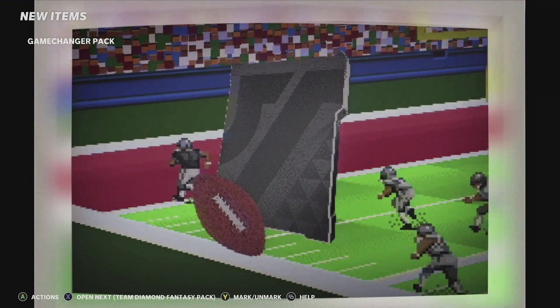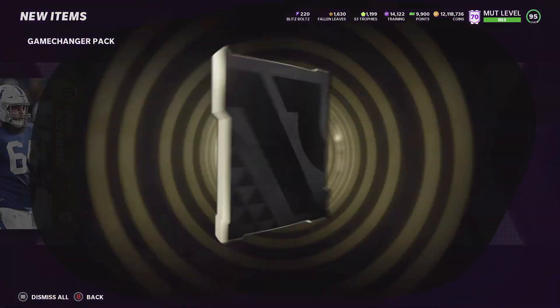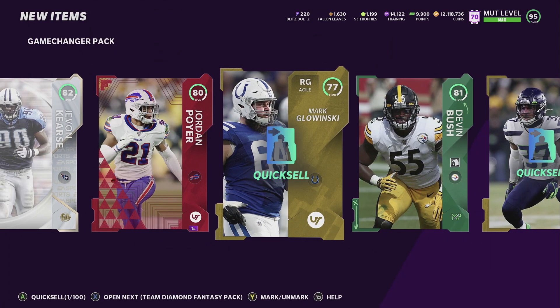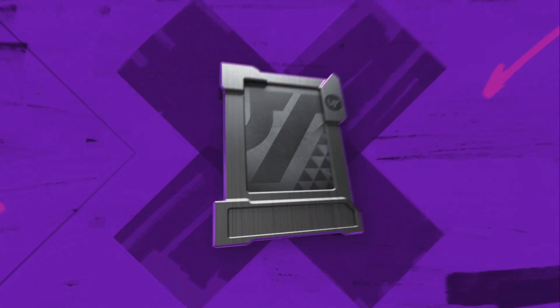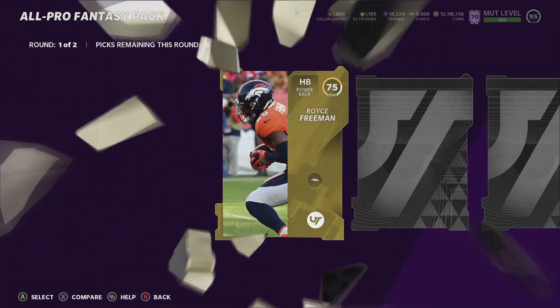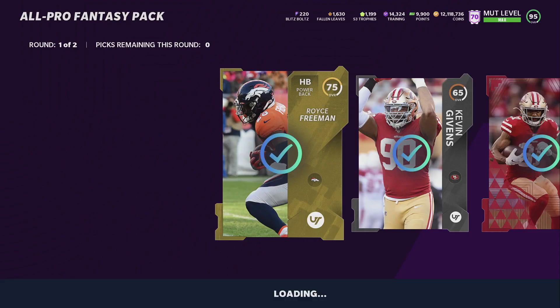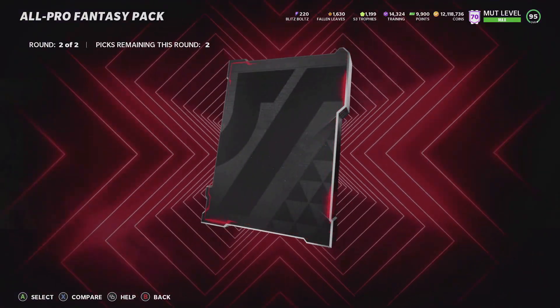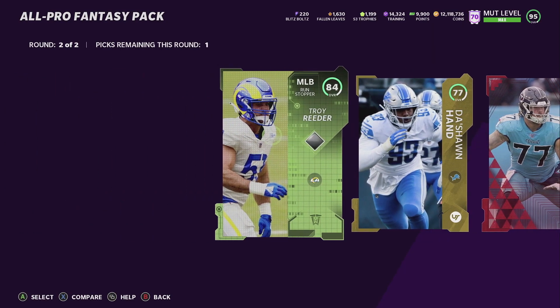We'll build up some training to power up our players. We don't know who the other two power-up players are yet. Let's get into the last two All-Pro Fantasy packs and then we'll get into the Tyreek Hill and Cam Chancellor guide. He might be going for something - they need him for the 84 in his power-up. He has that Most Fear 90 which has good speed. We'll take the 86 and the 84.